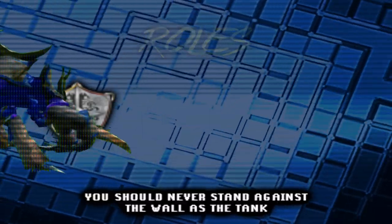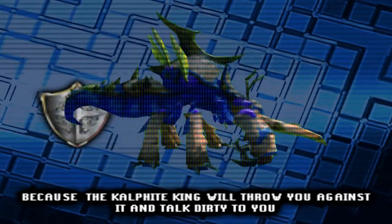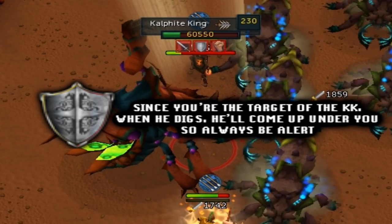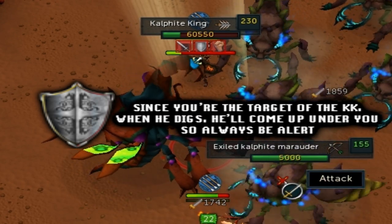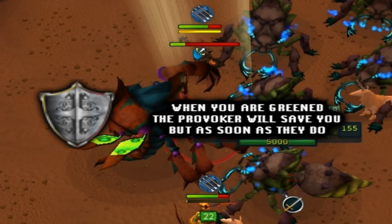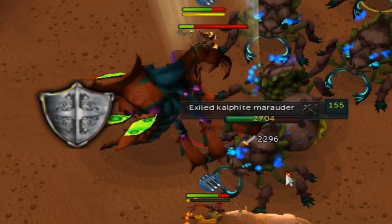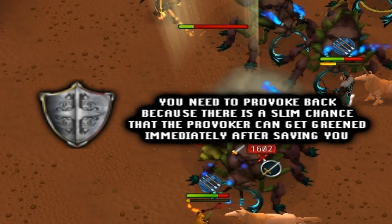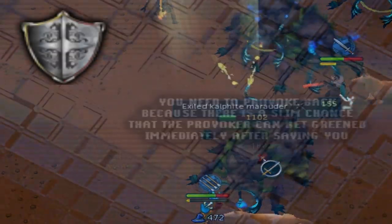You should never stand against the wall as the tank, because the Kalphite King will throw you against it and talk dirty to you. Since you're the target of the KK, when he digs he'll come up under you, so always be alert. When you're greened, the provoker will save you, but as soon as they do you need to immediately provoke back, because there is a slim chance that the provoker can get green-headed immediately after saving you.